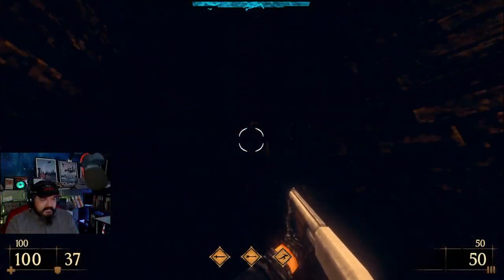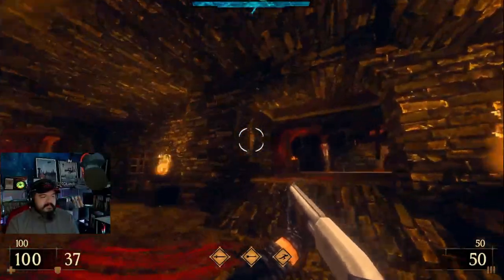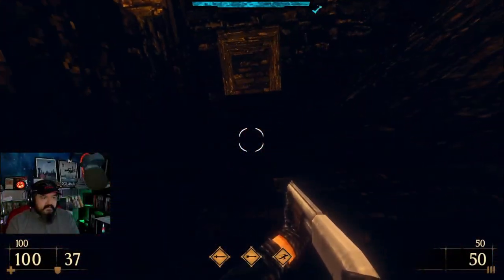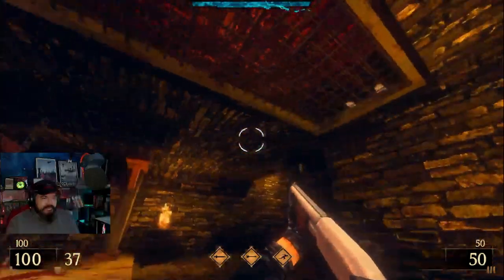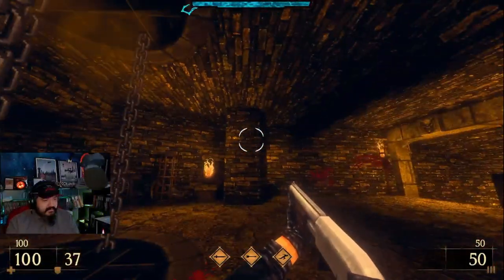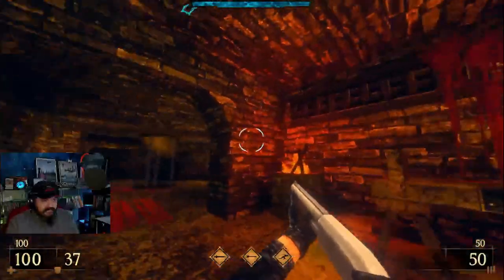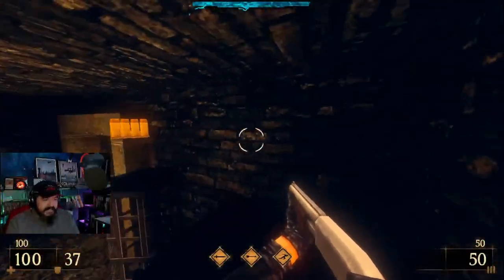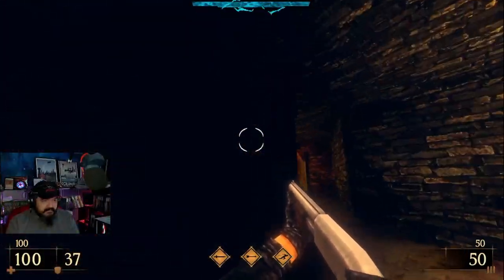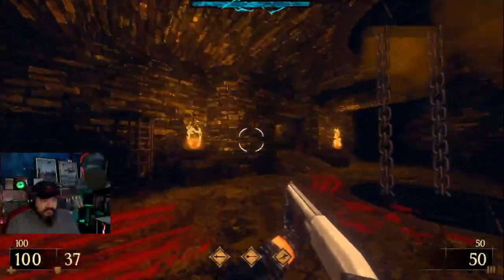How the bloody blazes do I get in there? Ow! Were there a bunch of boxes here and I wasn't supposed to destroy them all? What's this — a torture device, never mind. Do I get a movable ladder later? I guess I won't get that secret then — that sucks. It looks like there's another opening over here. I have no idea how to get up and in there. Whatever it is, it ain't working.